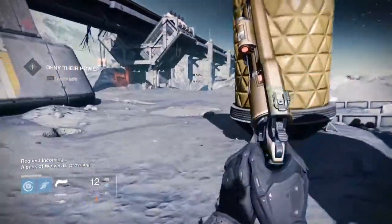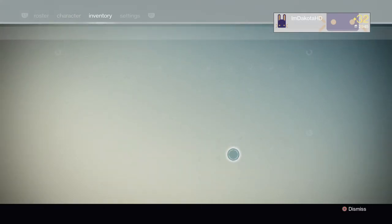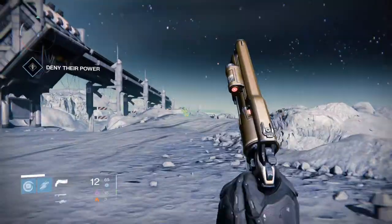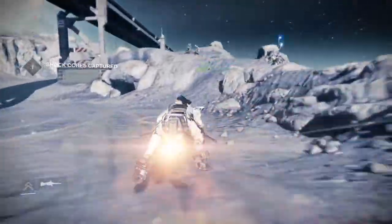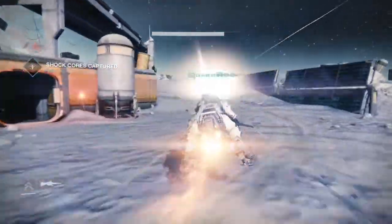Hey guys, what is up? It is Dakota here, and today I'm going to be showing you how to do the... What's it called? Which one is this? Archer's Line? The Meek? Hunt Weak system meek? And it spawns over here, which I was too busy grabbing a patrol bounty for. So we're going to go ahead and get over here and do this.